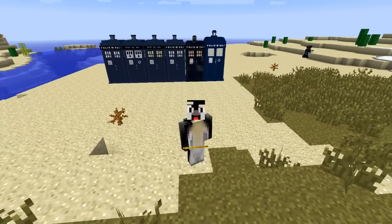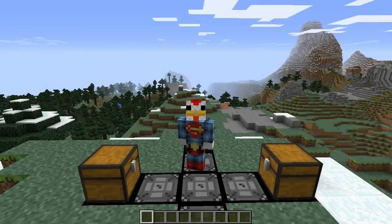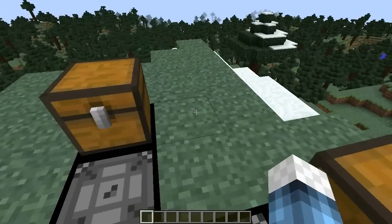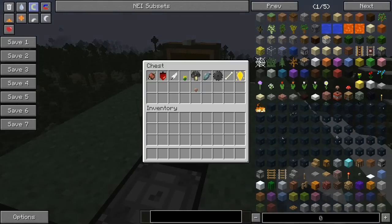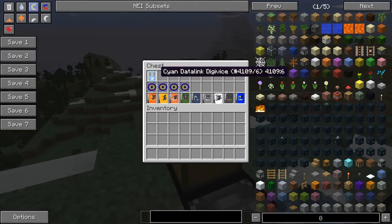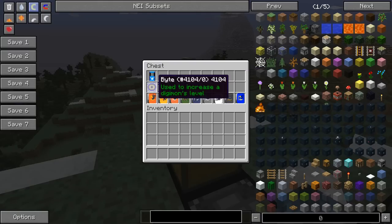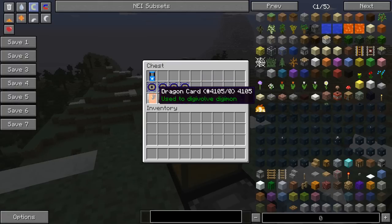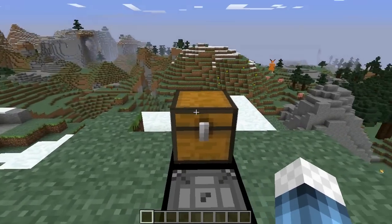Coming in at number 4 is Digimon, also known as Digimobs. Based on the TV series Digimon — if you've never seen it, it's unbelievably good and was a huge part of my childhood alongside Pokemon. You can use different items to tame all types of Digimobs: train dragons with meat, insects with flowers, aquatic ones with fish. Once tamed you can use Digi Devices to check their health, and you can evolve them using bytes, megabytes, gigabytes, or terabytes to increase their level. There are also cards — beast cards, dragon cards — corresponding to different types of Digimon.